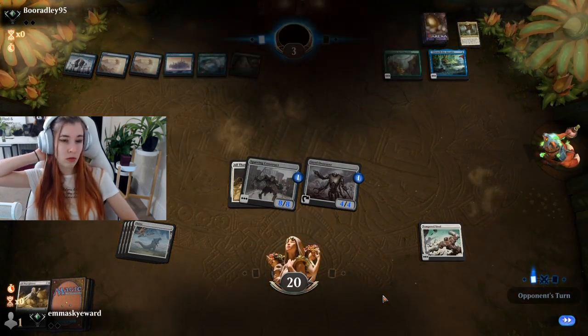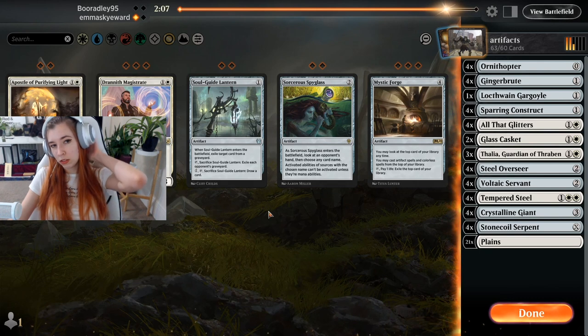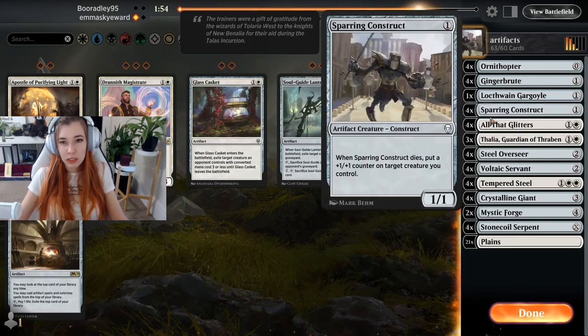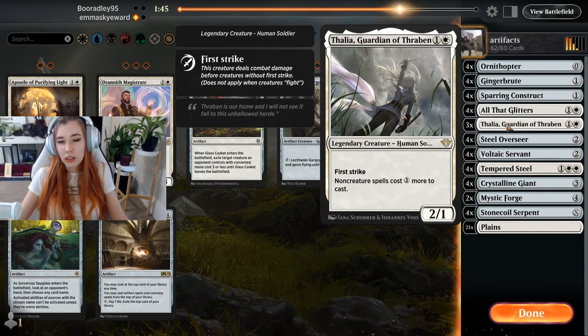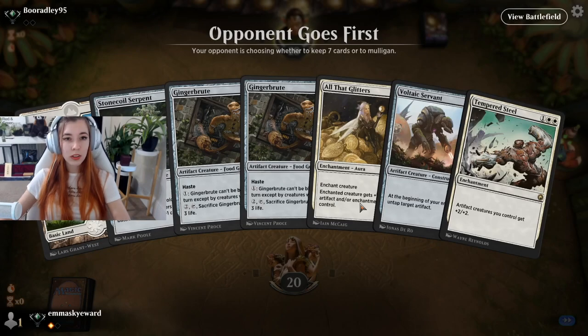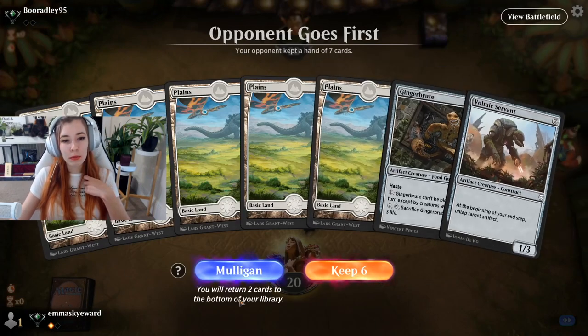We go to game two. I really like Thalia here. I'm assuming they're running Uro, but we didn't see it. I kind of want to run Mystic Forge into this — cut Glass Casket, it does very little for me. I'll cut Loxodon Gargoyle as well. Let's run one Mystic Forge — I don't really know if it'll be helpful. One land is a little rough — probably better to mulligan. We're going to five. Actually, we'll keep the two lands and hope we draw into the third land we need for Crystalline Giant.